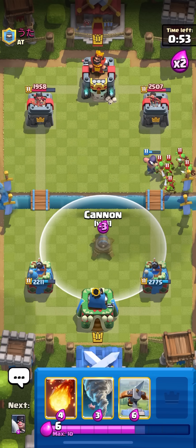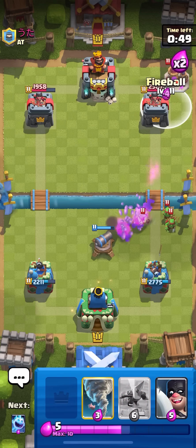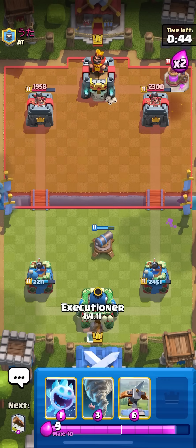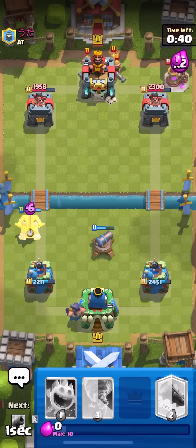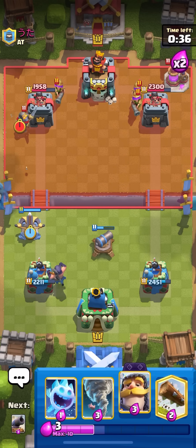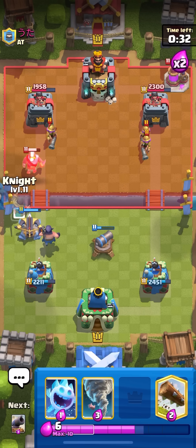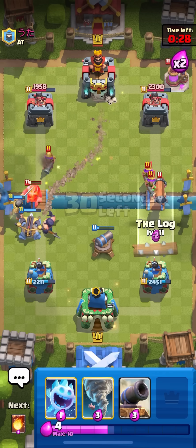I'm just going to go Cannon over here on the right side — he's going to pump up again probably. Yeah, we'll just Fireball that once again. I'm not really scared of him pushing because I feel like Exe is pretty much unkillable on my end. I'm actually going to do something a little aggressive and go Expo on the left side here. I want to force out his units on the left so he can't just spam like he's doing now anyway.